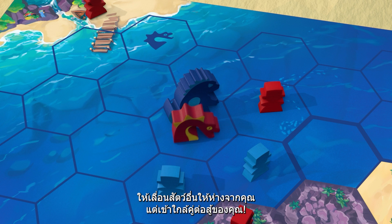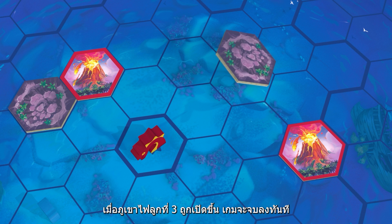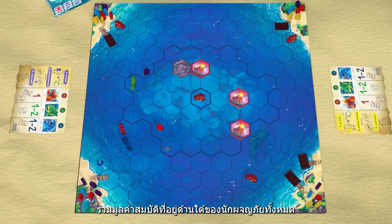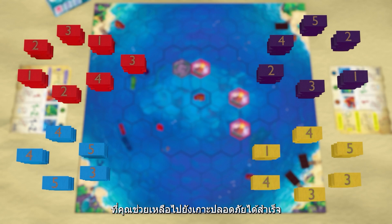Move creatures towards your opponents or away from you. When a third volcano is revealed, the game immediately ends. Sum up the treasure values underneath all of the adventurers you successfully brought to one of the rescue islands — the player with the highest sum of treasures wins.